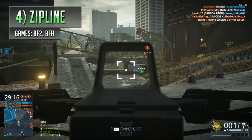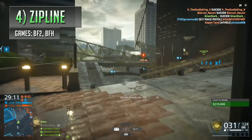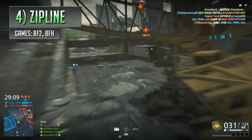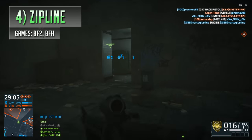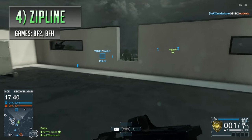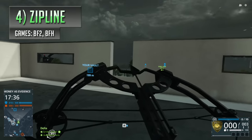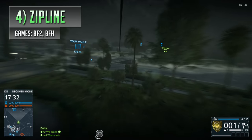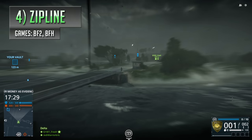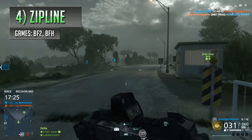Following on from the last gadget in the list, if you thought grappling hooks were a tad out of the ordinary, then wait till you see the zip line, another piece of equipment designed to aid map traversal, which was also put into Battlefield 2 and Hardline as well. This comes in the form of a massive bloody crossbow, letting you fire out one of those fat wires to a lower point, and get to said point a hell of a lot quicker than if you were to walk. Turning a happy summer outdoor activity into a useful mechanic for getting around Battlefield's sprawling maps, a lot easier and a lot faster.